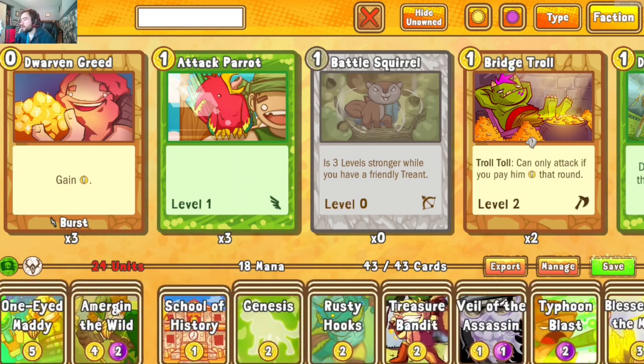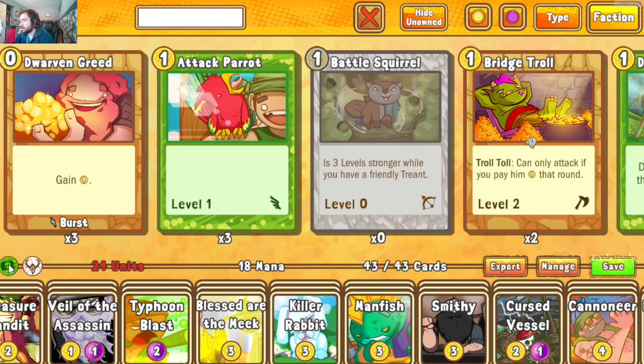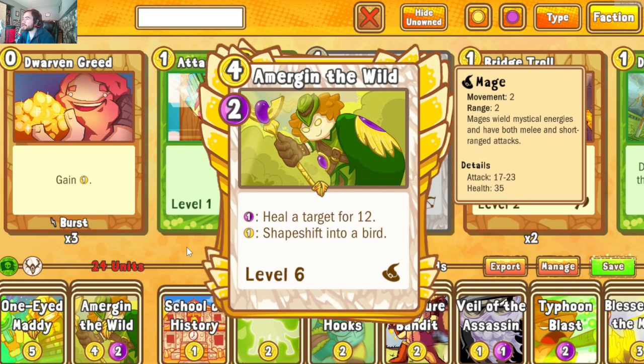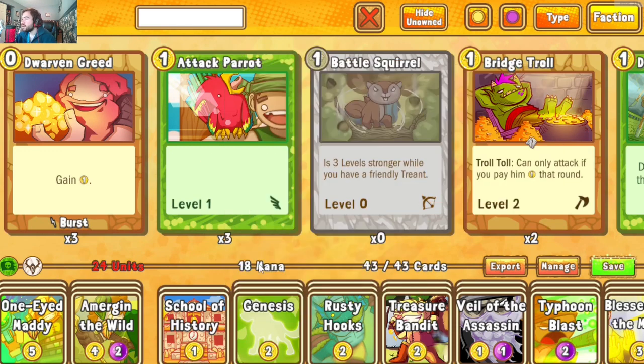One-Eyed Maddie is our brick of the deck — not exactly the strongest unit, but necessary to contraband Blessed Are the Meek since it's the only Crusader card in our pirate and druid faction, so we need three copies. Amirian is another great target for Genesis or Meek — the bird is level three, you can make it bigger with Meek, copy it with Genesis, whatever you want. Three copies help keep the deck on the faster side. Running two copies of School of History for draw purposes.